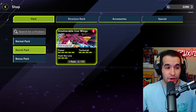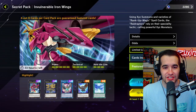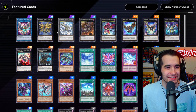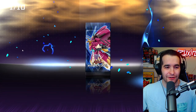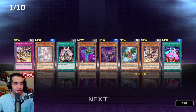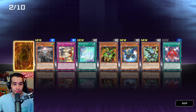It looks like we got to go with the Raid Raptor pack. The only super we got was Raid Raptor, so we unlocked the Invulnerable Iron Wings pack, which does have a lot of Raid Raptor support. The question is how much are we gonna get? Some of these cards look decent but the problem is all the decent stuff is high rarity. Are we gonna actually be able to win a game? We're going to spend our 1000 gems here, going all in. We get another Dragon Maid — we played them in the auction series and they were not that bad. We did get a lot of Raid Raptor stuff: Sharp Lanius, Last Tricks, and Fuzzy Lanius. If we can get any of the extra deck stuff it's going to be great.